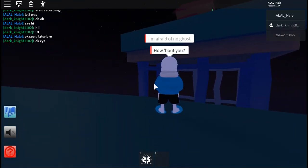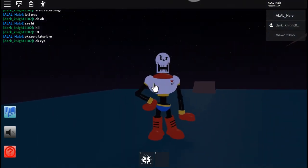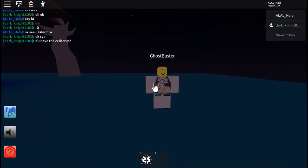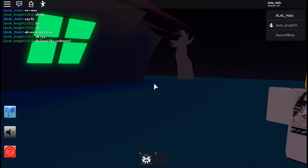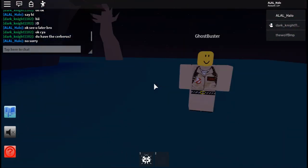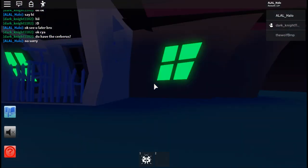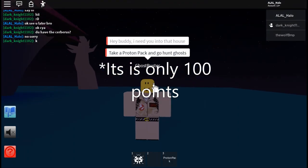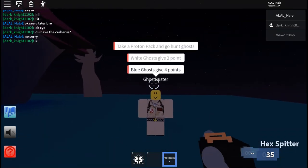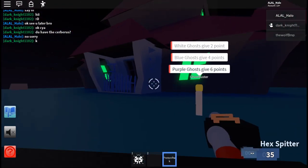Papyrus, which is Sans's brother, complete the daily quest. So you're going to need to get a thousand points. White ghosts are two points, blue ghosts are four points, purple ghosts are six points.